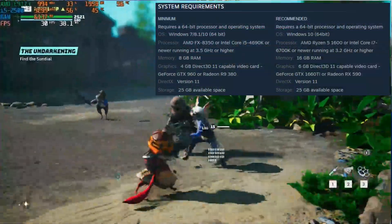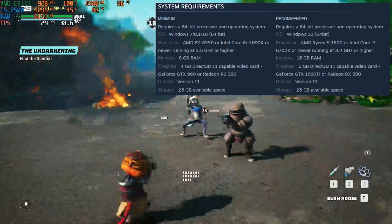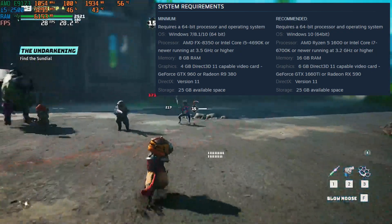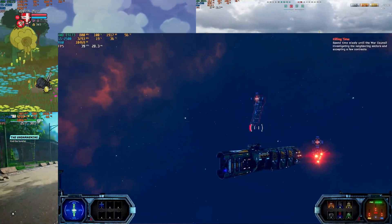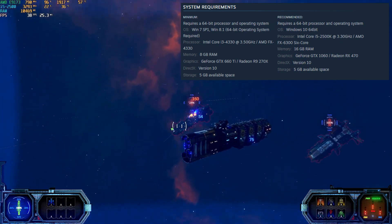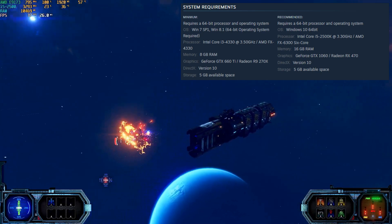Next up we have Biomutant, everything at low at 720p. The game is playable at around 30 FPS, but it can be better. It's somehow fast-paced, but it's still playable. The last game for that card is Between the Stars, running at 30 FPS on 720p on medium-high. Slow-paced game, plays really well with that office PC and that card.